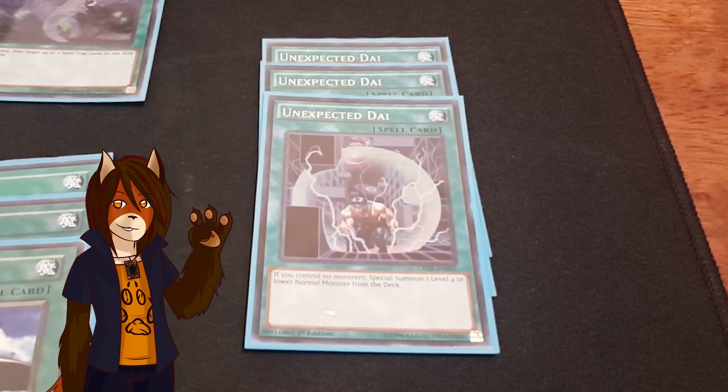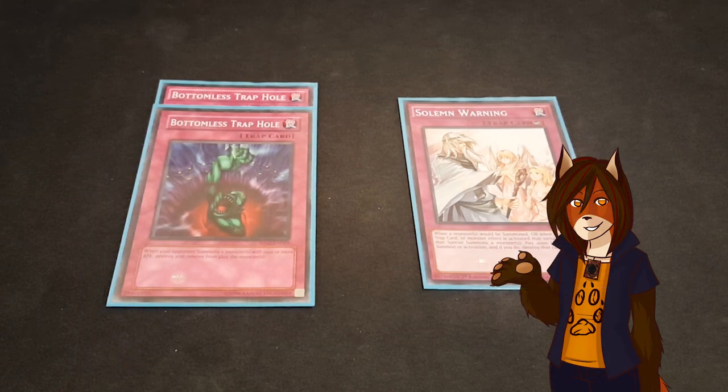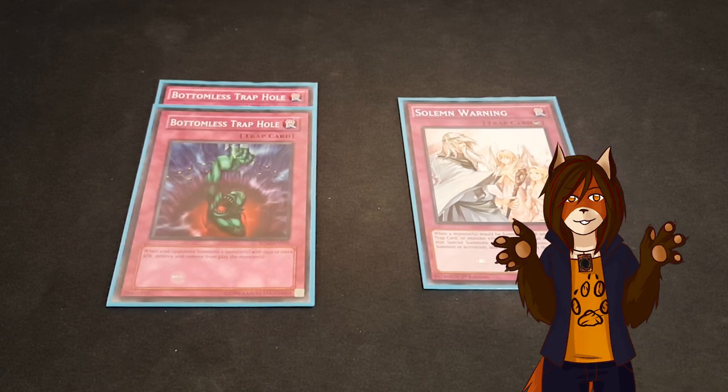And a playset of Unexpected Die — or at least it will be once I get my third copy — which is exclusively to special summon the Seven-Colored Fish straight out of the deck to the field. For the trap lineup, I'm keeping it extremely simple and sticking to two Bottomless Trap Hole and a Solemn Warning.